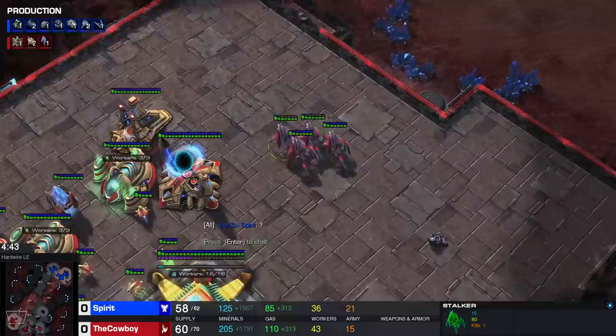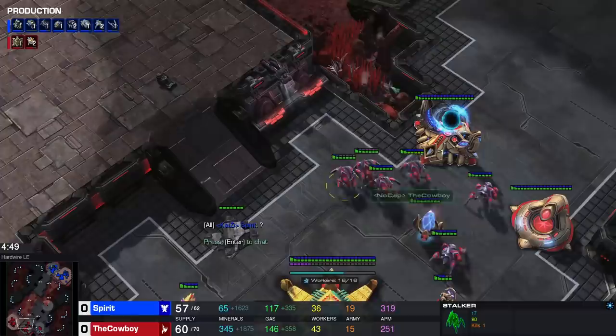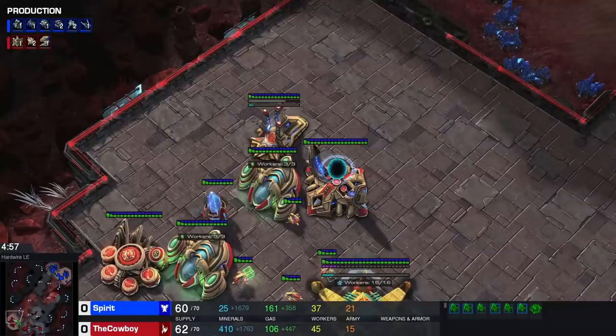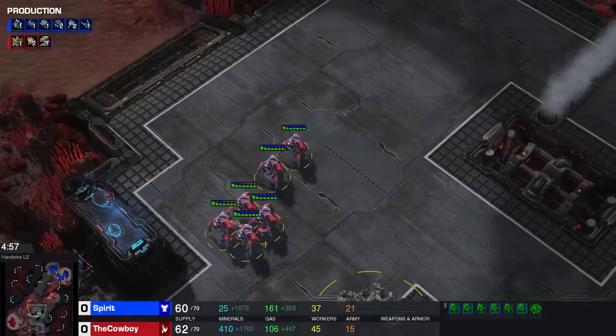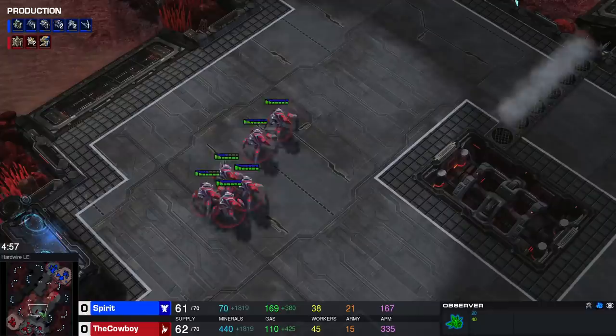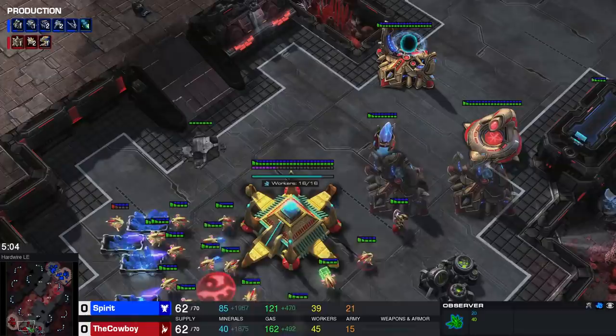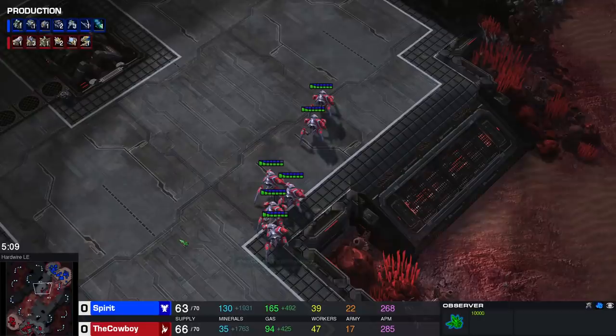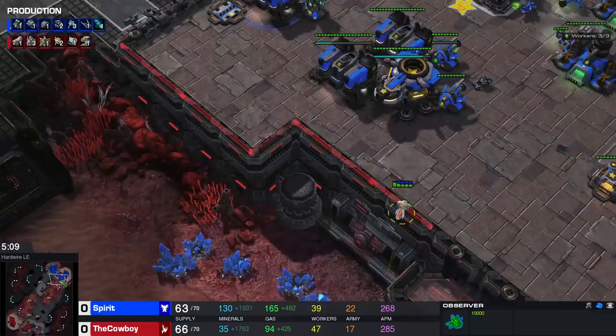Continue worker production, get your third gas, and once the drop arrives you should have five stalkers with blink done. Your opponent will be surprised when he loses his medivac because not many people have blink done at this point. Blink under the medivac — five stalkers will two-shot it and your opponent gets very confused wondering why blink is done. Terrans have absolutely zero idea about timings. After you kill the drop you can move across the map with your stalkers. If you don't kill the drop, leave two stalkers at home if you're confident in your minimap vision; otherwise don't move across at all. If you kill the drop, always go across the map.